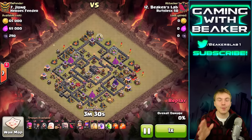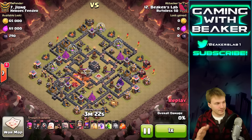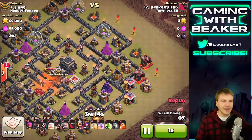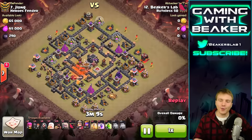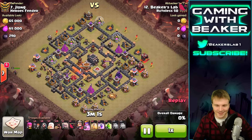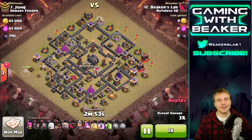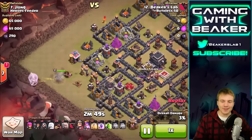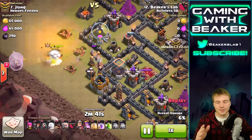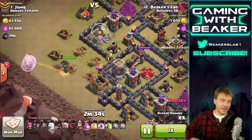Wait a minute — I remember what this was now. Look at this base, does this seem familiar? I made a town hall 8 base that looked just like this — same middle with these little compartments around it. I think this base is based off of that design. It's really weird when you see a base you designed and somebody else is using it. Anyway, let's see how this base works at town hall 9. I don't really think this is a good design but it's actually gonna troll me. We used two poisons on the dragon in the clan castle and wasted almost a minute, and we've only gotten eight percent of the base taken out.